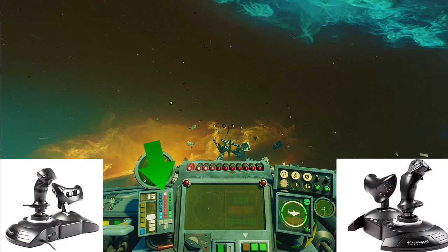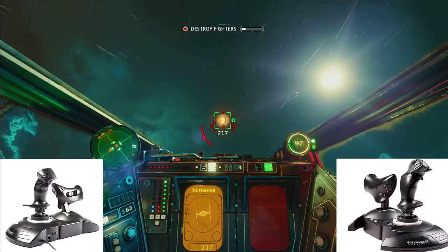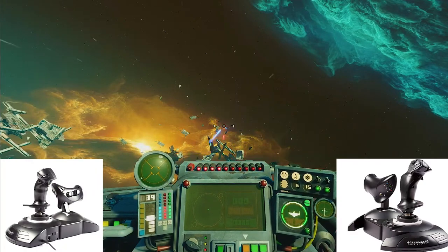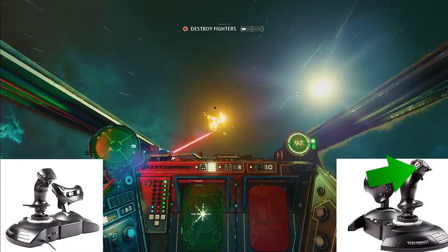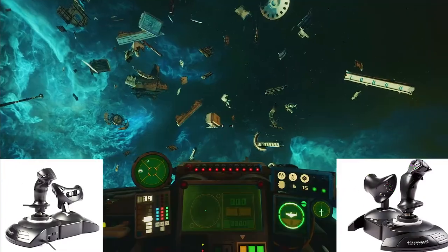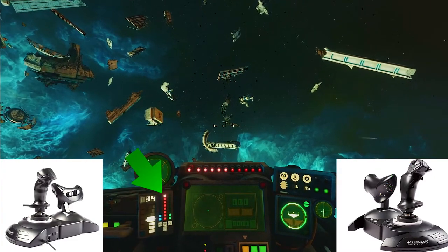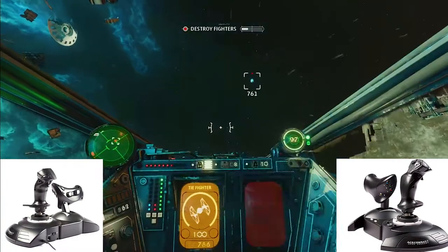Combat is the main goal in Squadrons, so let's break it down to boost your K/D ratio. To fire your blasters, use the trigger on the flight stick. Rockets auto-lock once you're locked into a target — use the B2 (or number four button) to fire them. You can boost the damage of your blasters and rockets by pressing up on your targeting button to switch the red lights on and deal more damage per hit. To switch targets, press X or the number five button.